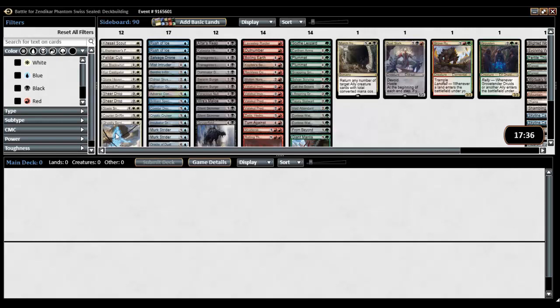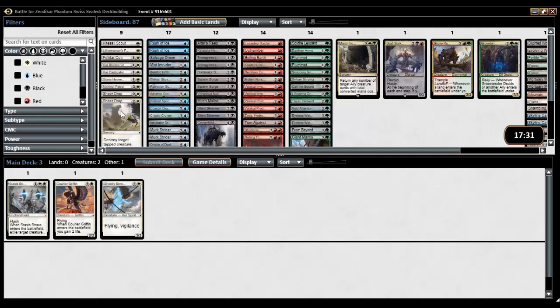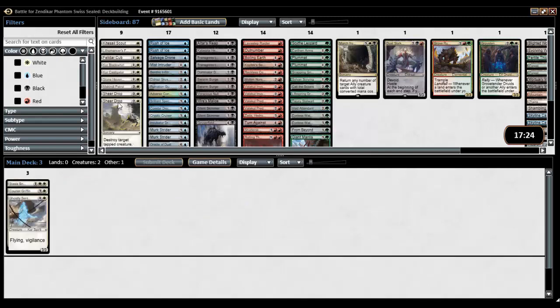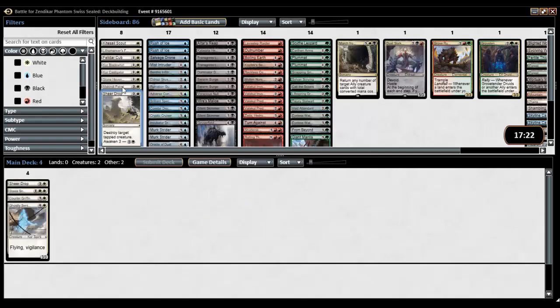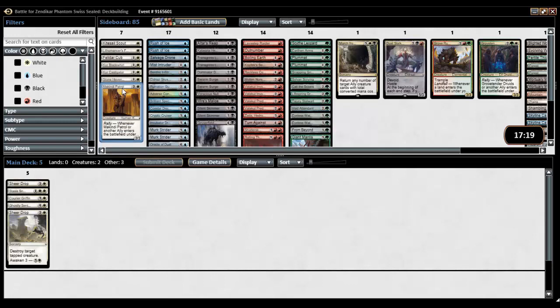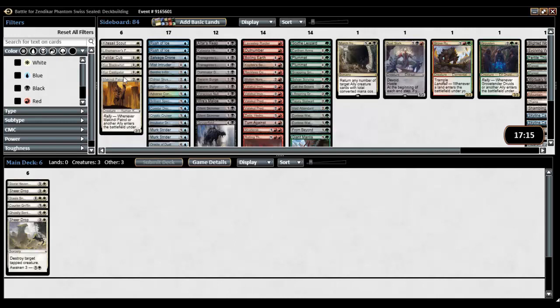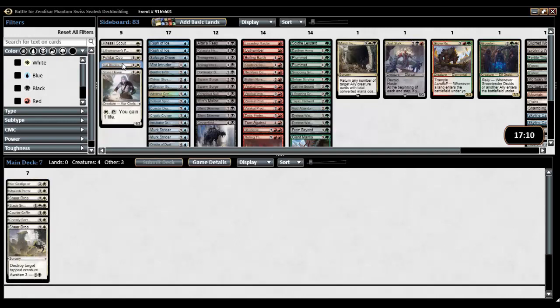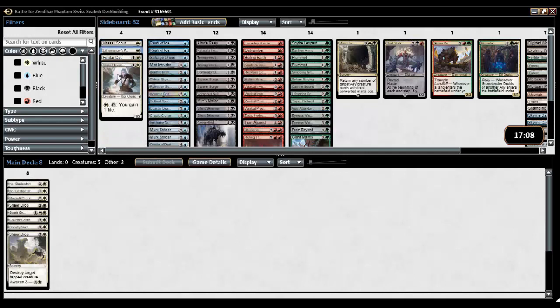Sentinel Griffin, Stasis Snare — we haven't played that yet, actually I did play it once, so it does in fact exist in the format. Who knows, maybe we'll play it today. Sheer Drop, Sheer Drop, Makeshift Controller is not something I'd say I'm happy to play but it's fine. Patrol Castigator, Blade Whirl with Mentor's Focus — those aren't terrible. White's not terrible.